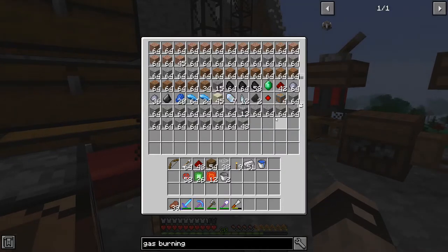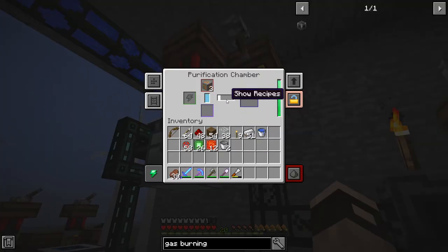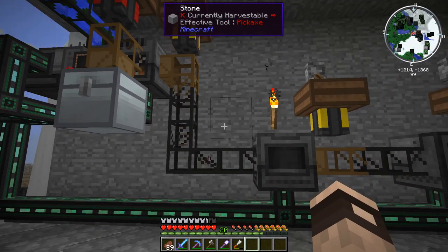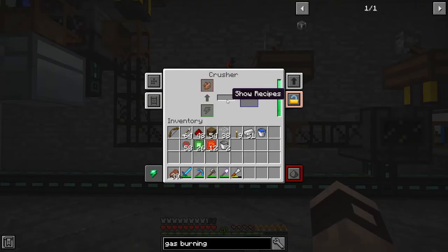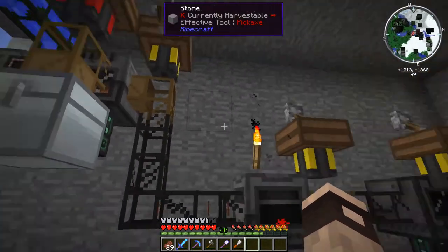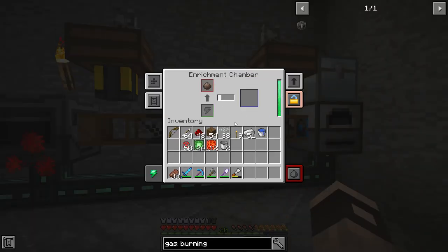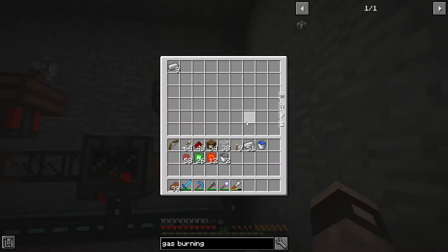Let's do a test to show how it triples ore. This should spit out 12 copper at the end. We put 4 copper ore in - it goes in, gets purified, we got three clumps, then it goes through the pipes into the crusher - which makes a hell of a lot of noise. The auto eject doesn't work with Buildcraft pipes so I added redstone engines. Then into the enrichment chamber we get dirty copper dust, which gets purified into normal copper dust and smelted into copper ingots.